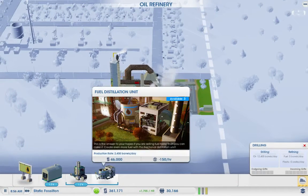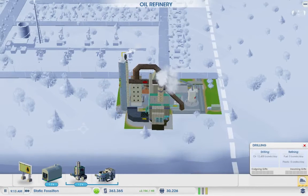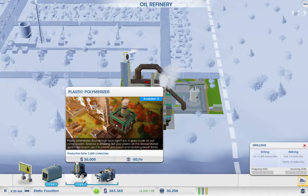Plastic polymeriser — great. So do we want to make fuel or do we want to make plastic? I think we want to make plastic, just in case we decide to go down the processor route.